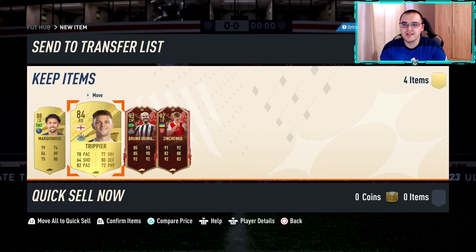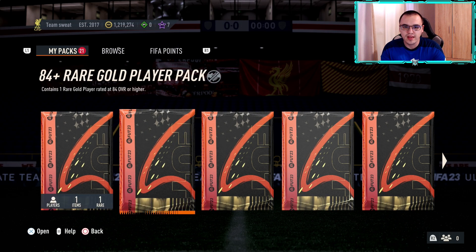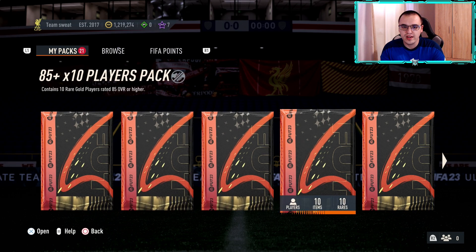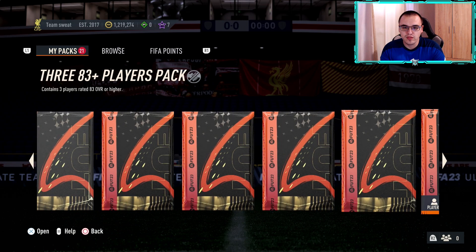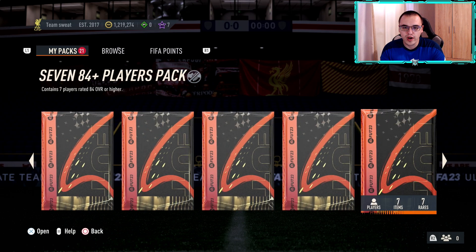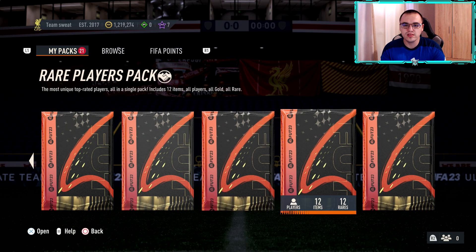Those are all the player picks done. Now let's move on to the packs — here are all the packs I've saved up throughout the week. There are 21 in total and they're essentially all 83 plus and above. We have a few 83 pluses, 84s, 85 pluses, and we do have our Fut Champs rewards. We're going to start first with the tradable Fut Champs rewards.